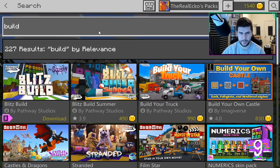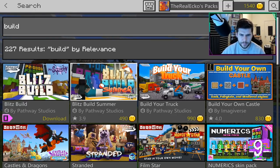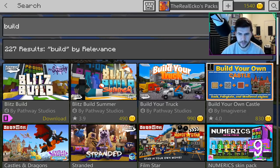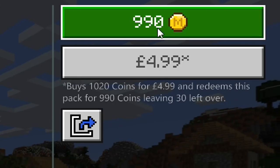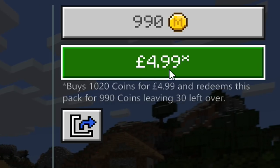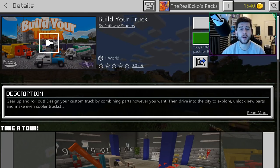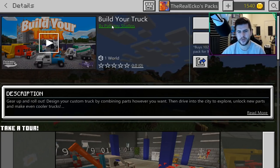If we tap on search and type in 'build' — you've got a couple of different build things here including Blitz Build. The one we're checking out today is called Build Your Truck. We've also got Build Your Own Castle which seems quite interesting. The one we're checking out comes in at a price of 990 Minecraft coins, which translates in my currency to four pounds 99 — so about five pounds or six or seven dollars, which is quite expensive for one specific map.